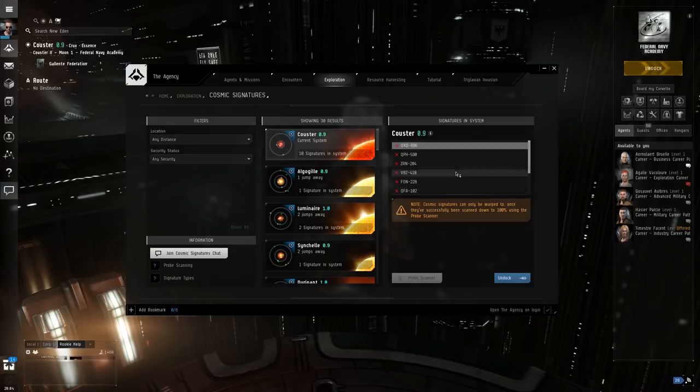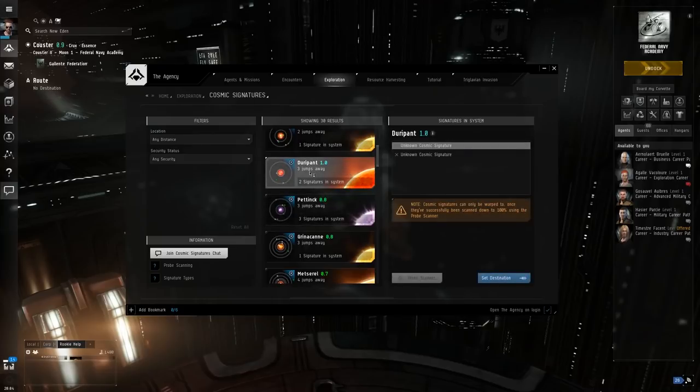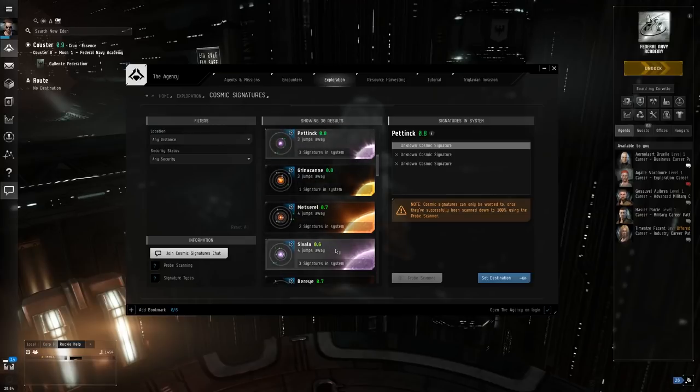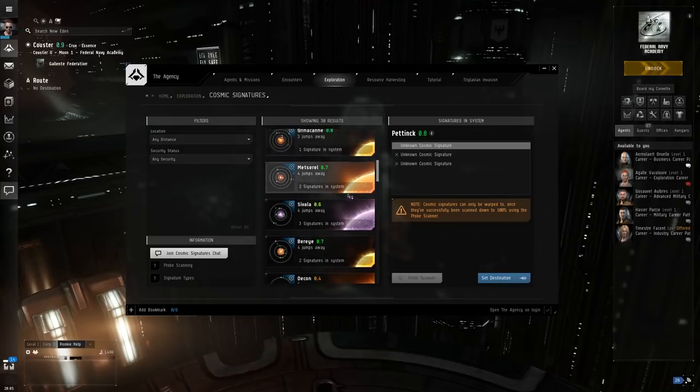You don't want to do exploration in the tutorial system. Instead, you're going to want to go to another system and find something with signatures. Algyle is one jump away and has one signature; Luminaire has two. You can filter by distance and also by security status. The lower the security status of a system, the more valuable the signatures will be. You're probably going to want to find a system with more than one or two signatures, because one or two signatures is almost certainly just going to be some wormholes to wormhole space — although that's very exciting as well.